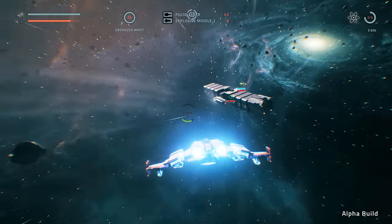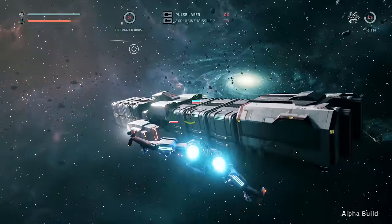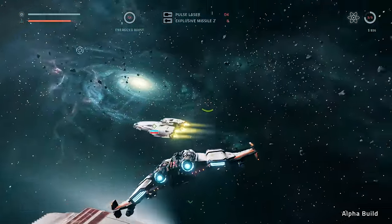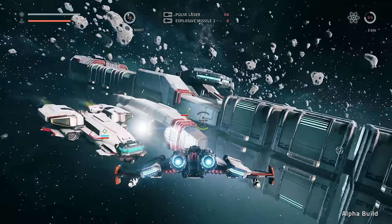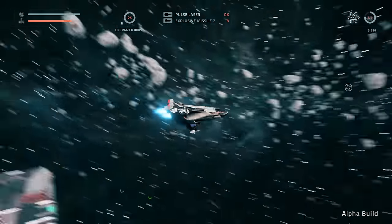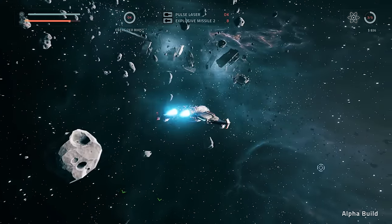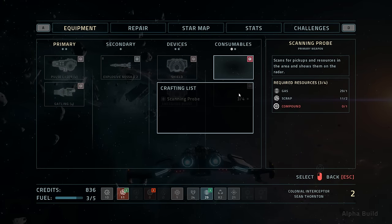I don't really see much else in this area, so we'll go buzz this freighter. They are passing through space just very slowly. This place is being flagged as medium risk but I don't see anything around here - there's nothing even to mine. We don't have any of our scanners right now. Can we craft a scanning probe? We need compounds. Okay, I have not come across any of those.